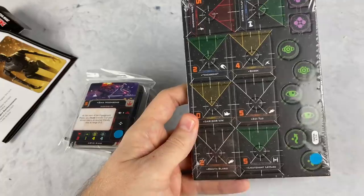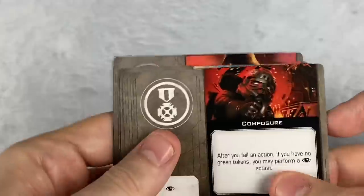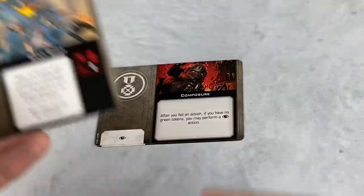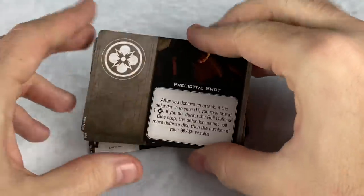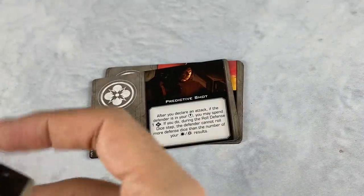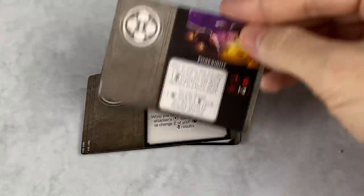So first thing we're going to do is look at some of the upgrades that are coming in here. We're going to get two copies of Composure, two copies of Snapshot, two copies of Hate, two copies of Predictive Shot — I think two copies is probably the standard for most of this stuff — two copies of Brilliant Evasion, and two copies of Foresight.